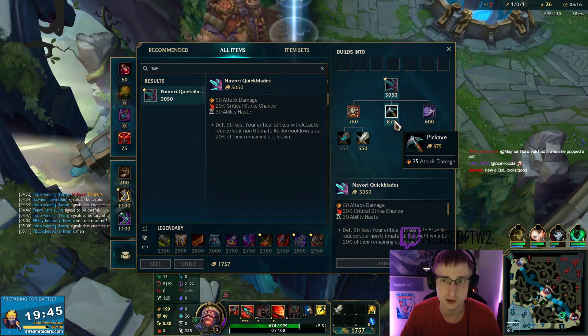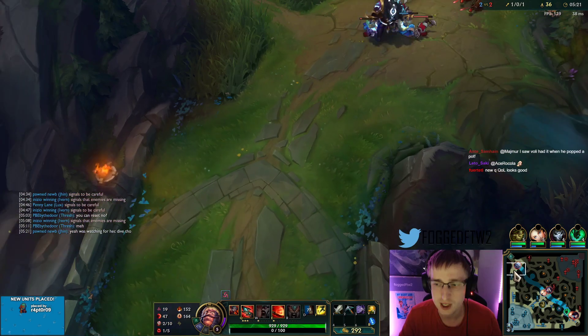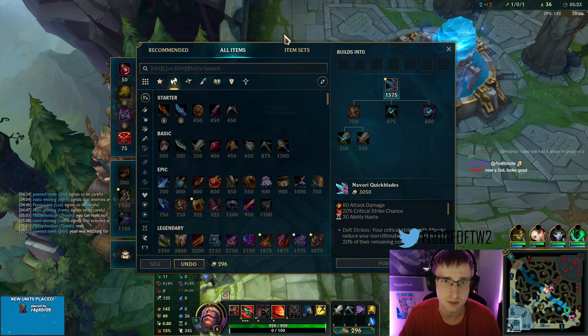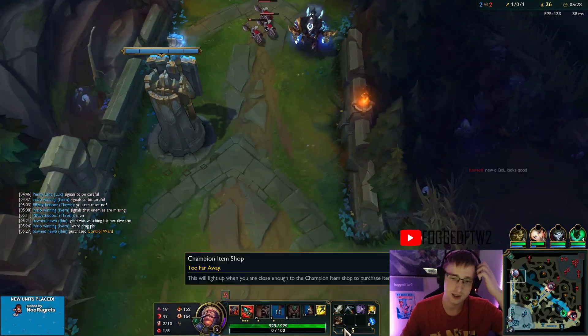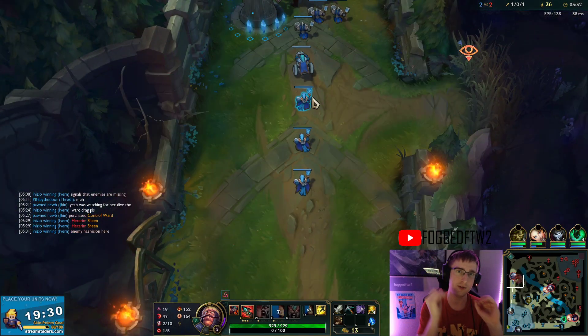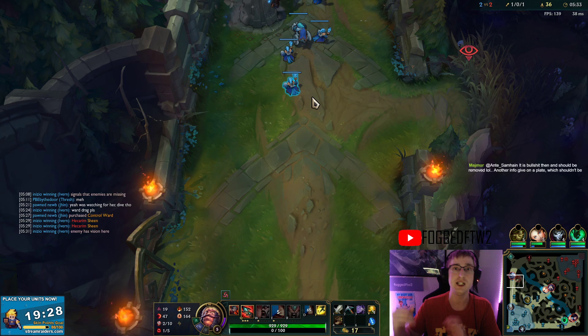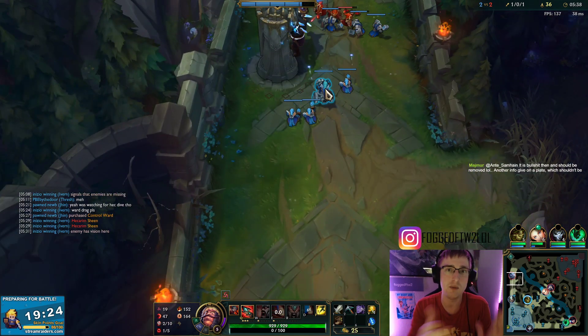Here's my build that I've been running recently. I wait for Boots since they can get me to lane at roughly the same time for the extra move speed. I've been running Navori as first item, Infinity Edge second, into a third Crit Cloak, and then deciding my mythic from there. Navori and Infinity Edge are just inherently better together.